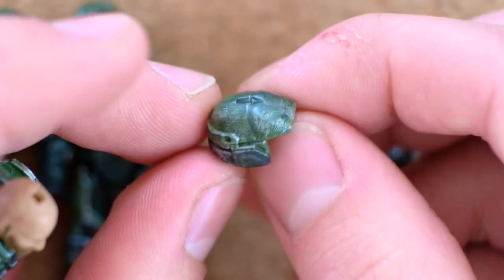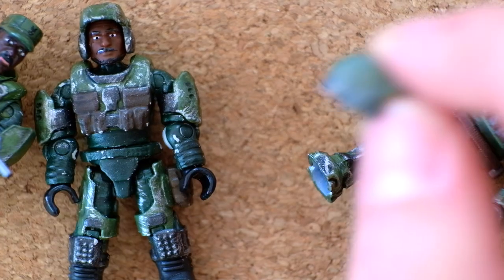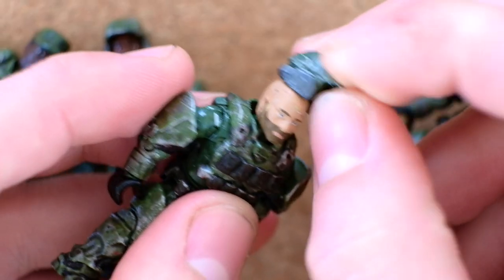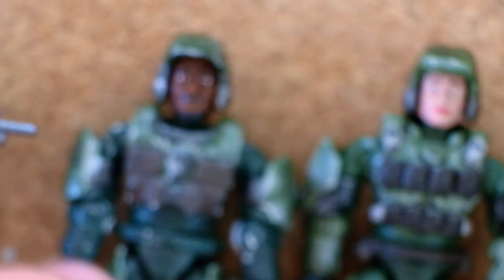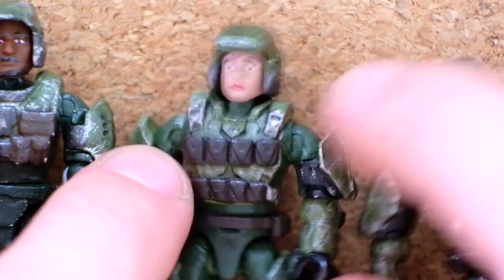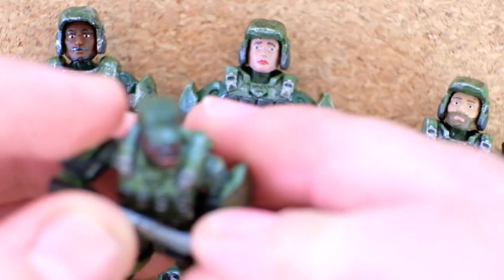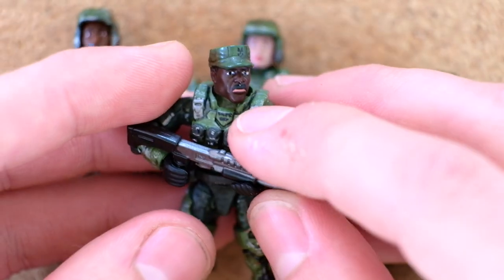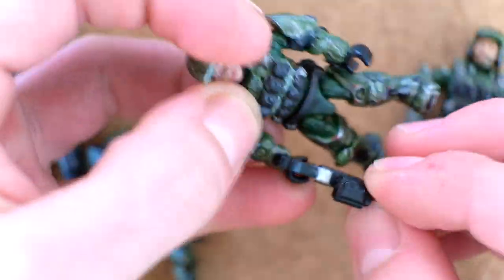Three Marines. There's a chance this is a Chips Dubbo hat, but I don't think so. FlusteredMCX, from what I can understand, is a really good master of weathering and battle damage, and he's also really good at adding little details — little lights, little strips, little emblems. So this is Johnson with three Marines, and these Marines definitely come with some weapons. We've got a sniper rifle for this one, and an assault rifle for the other two.